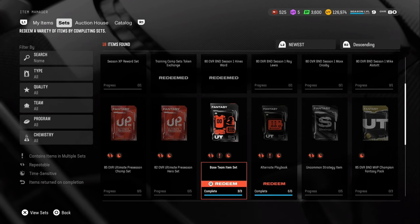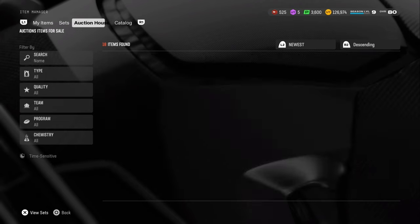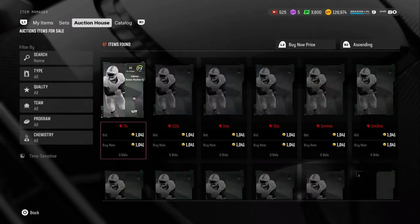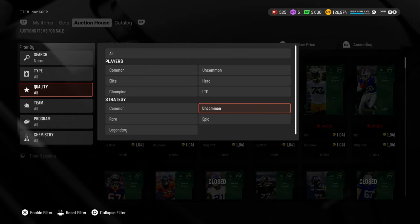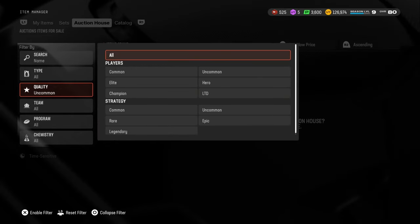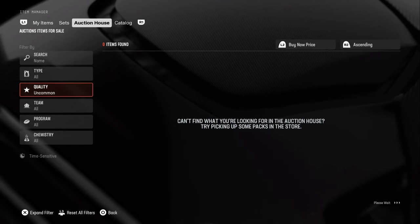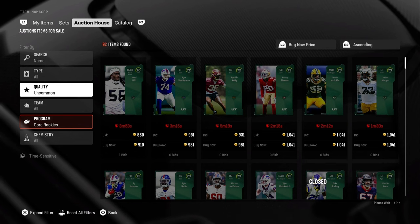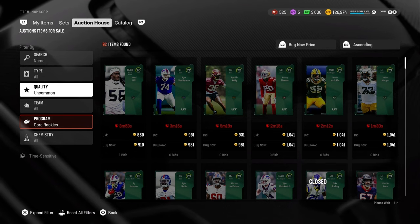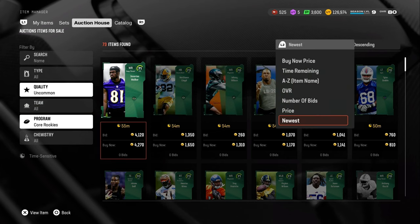But if you can get cards, this playbook method costs three cards — three 70 overall cards. You can get the 70 overalls for cheap. All you have to do is a very annoying process. Don't switch up strat cards — you want to switch up uncommon quality. You can go rookies or corset. Let's go rookies for example. We see there are a little bit too many of them.